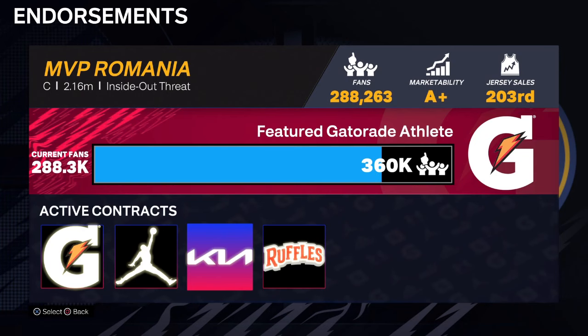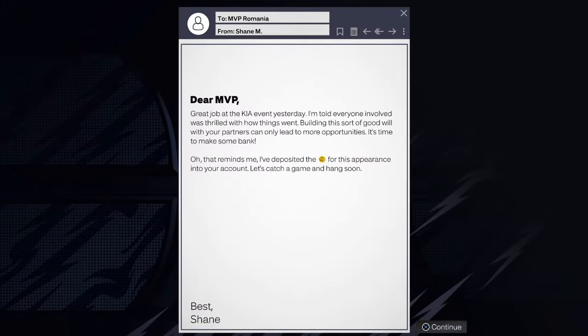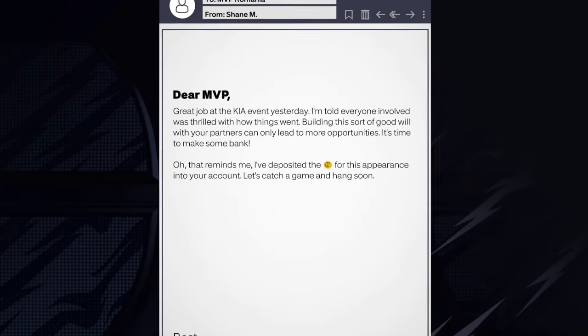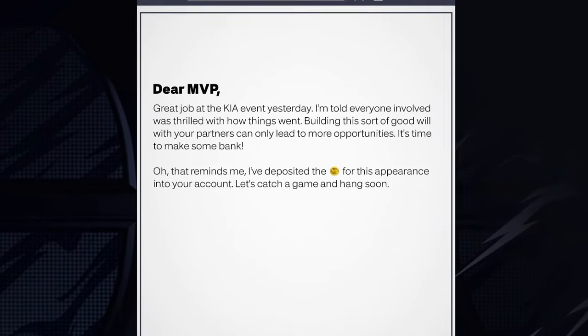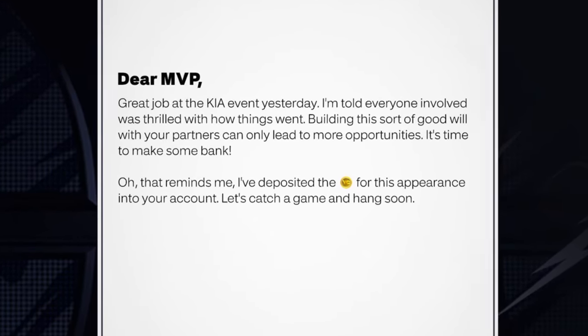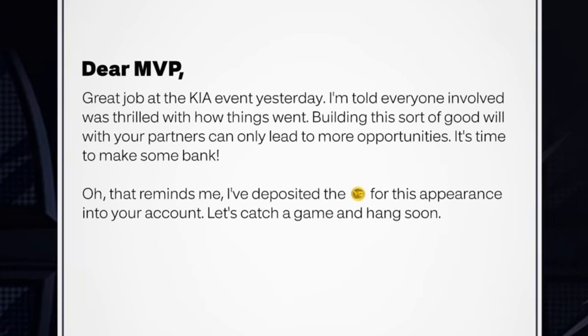I will show you how to collect your money from your endorsements in NBA 2K24 current gen. If you get a message from Kia, Raffles, Getroid, or another company saying they put your money in the wallet, you don't need to go into the city anymore to collect the endorsement checks. Just check your wallet and check your account — your money will be there.